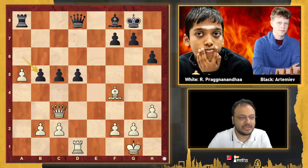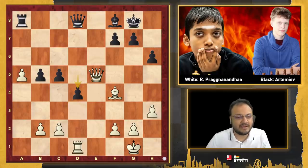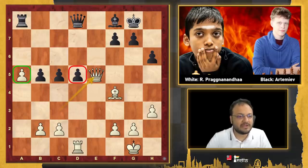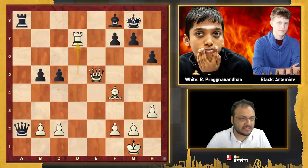Bishop b5, Prague took, took, and now went Queen e5. So he is putting pressure on the d5 pawn, giving up his a5 pawn. Maybe Artemyev could have played d4 and here Prague could have continued Queen to c7, and white is still putting slight pressure. But Artemyev went Queen takes a5 and now Pragnananda took with the Rook. Queen a2 and Rook went back to d7. Actually, in this position there was a very interesting line which I analyzed — he played g6, trying to activate his Bishop.